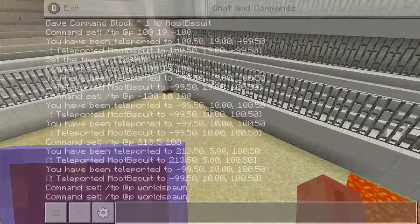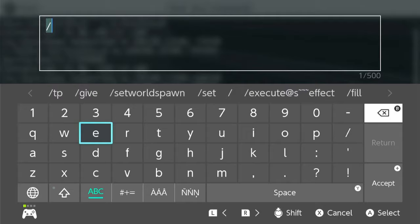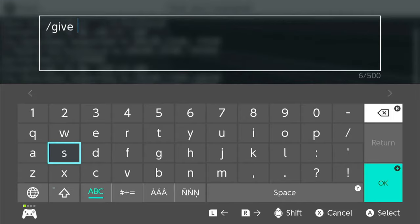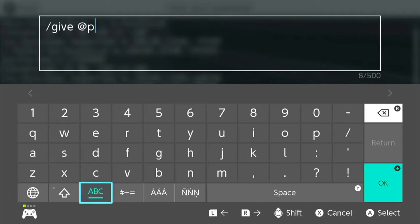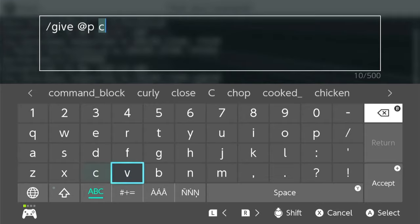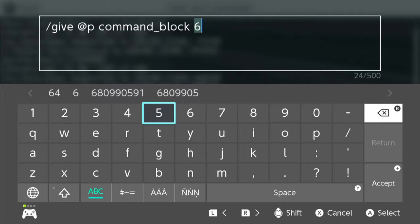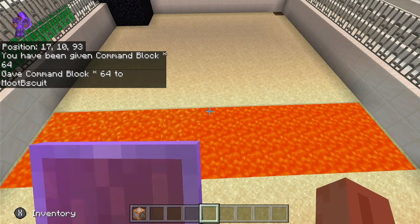The command you want to punch in — go to your chat, click the little keyboard thingy over here, then type in: slash give, space. It's very case sensitive. At P — at P means to nearest player. At P, and you can do this for any block. Command underscore block right over here, and then you put the numbers. Let's say I want to get 64. So there's your command. You want to press Y. Would you look at that? We got delivered 64 command blocks.